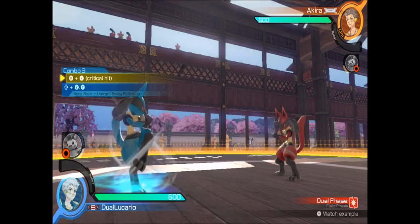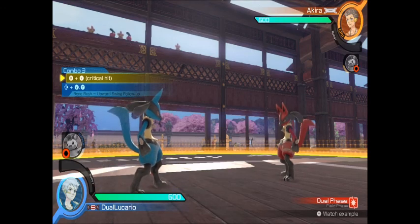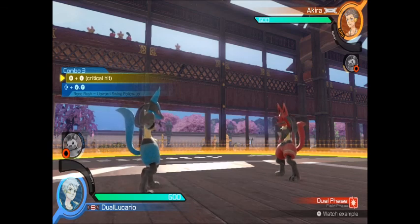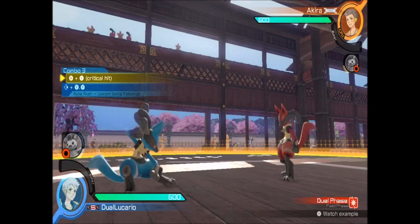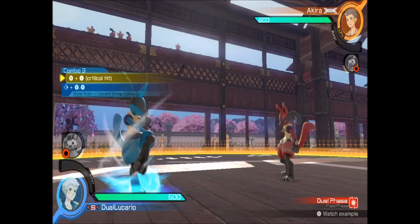So that was most of the Lucario combos that the game recommends, plus the trip-up into Aura Sphere. I'm JoltLucario — thank you guys very much for watching, and I hope you all have a nice day. I don't think I'll be doing many other combo videos for other characters — the only character I know inside out right now is Lucario, and I doubt that will change much. I want to try Gardevoir, and I'm not too sure about any other characters — Gardevoir and Lucario were the ones I was most excited for.